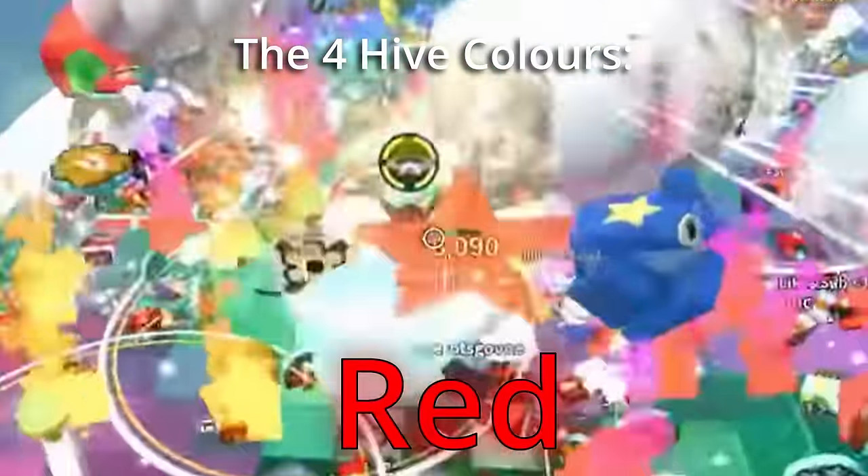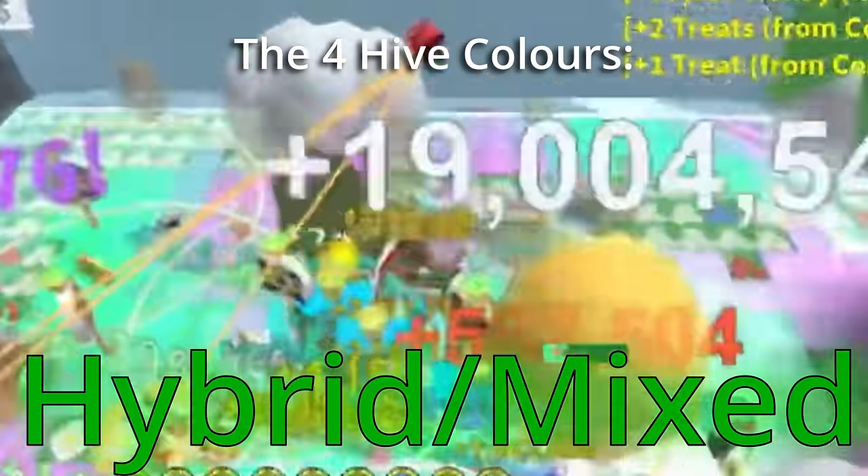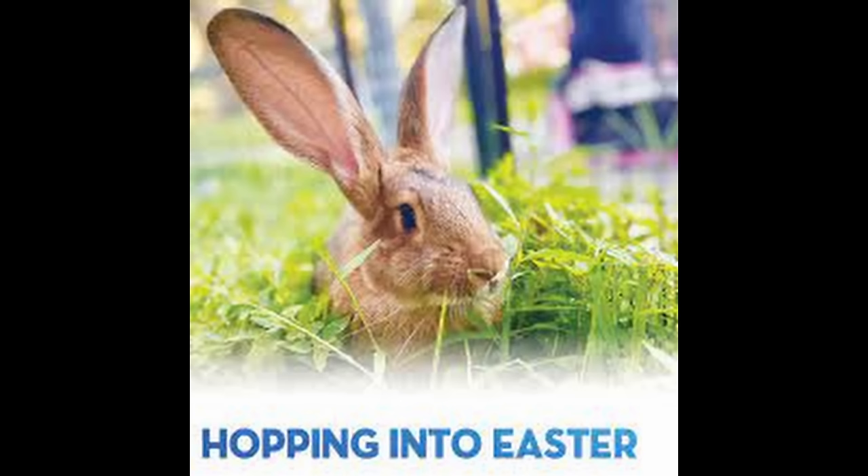There are 4 main types of hive colors: white, red, blue, and hybrid/mixed. This being said, I think we're ready to hop right into it.